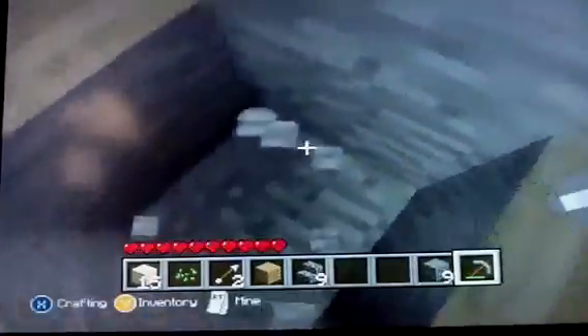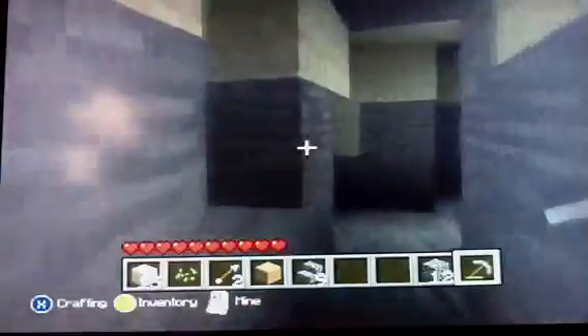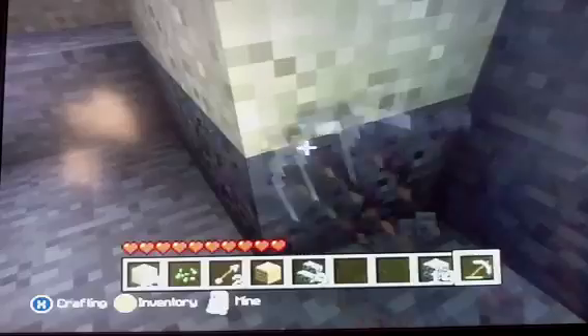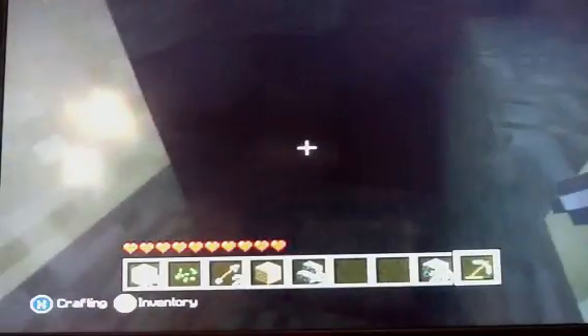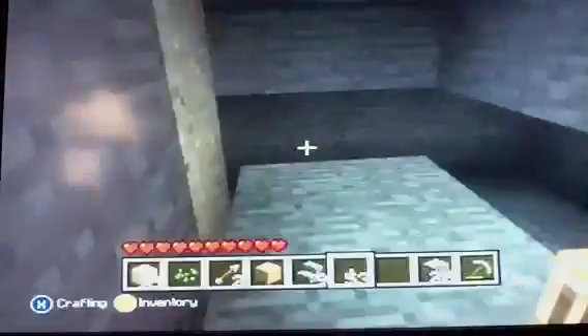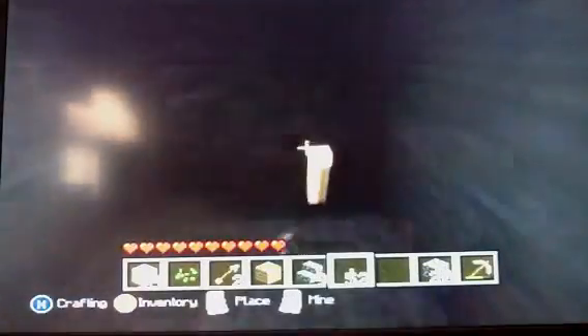I almost got killed again. Did I go into a cave? Is this a cave? No, I've been here before. A lot of cobblestone. Thankfully, I found iron, so I'm not going to have to use this thing anymore. I found a cave. Let's go explore this cave. There's nothing in this cave except for iron. Let me take that.